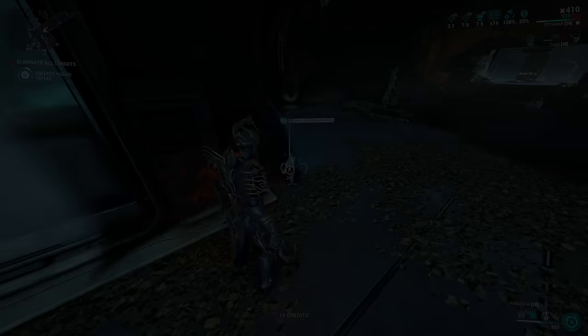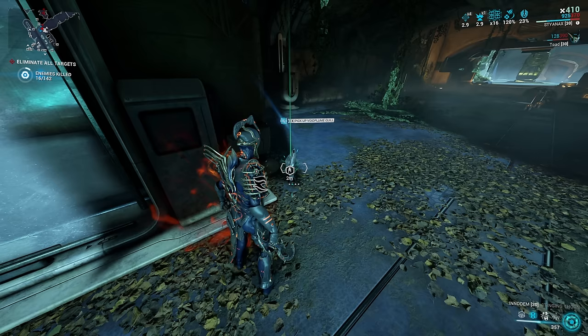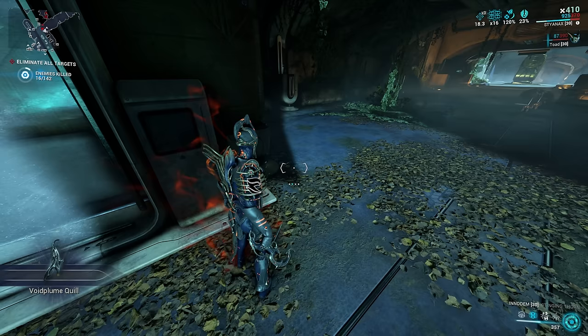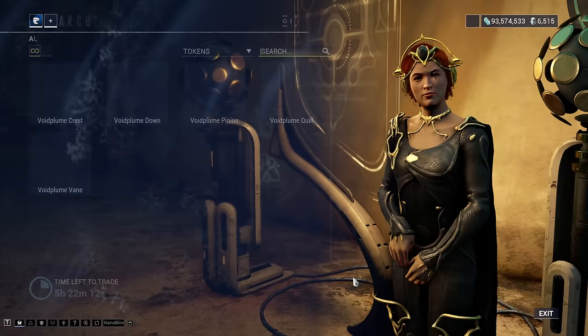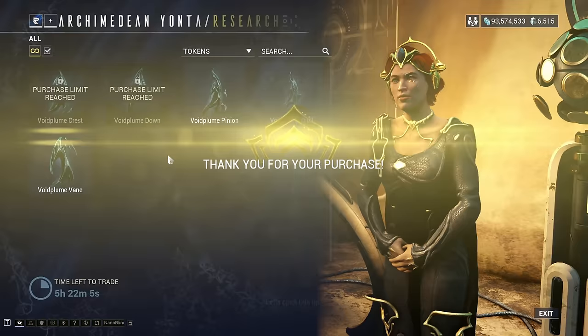To increase your standing, you must collect a resource known as Void Plumes. You get Void Plumes by running Zariman bounties, but you'll also need more uncommon plumes to trade in to actually rank up. To get these, you have to do a combination of searching the Zariman tile sets for plumes scattered around the place, and killing the Void Angels that spawn in during Zariman bounties. Zariman Void Plumes can be bought for resources from Archimedean Yonta as well, one of each on an 8-hour rotation. You should run your favorite Warframe and weapons, and as long as you have something other than the default amp for your Operator, you're going to be able to take down the Void Angels just fine.